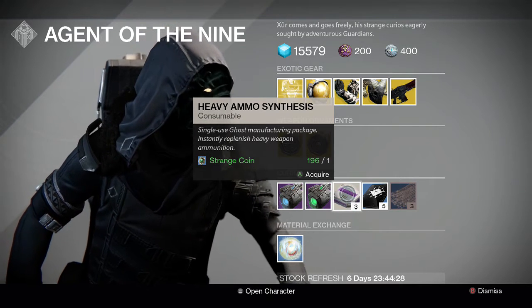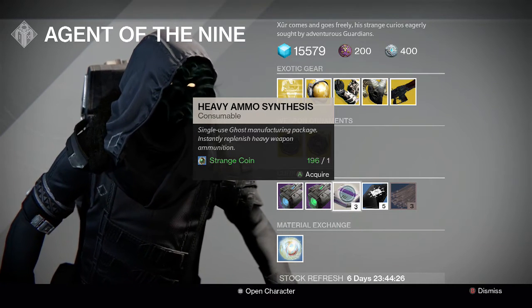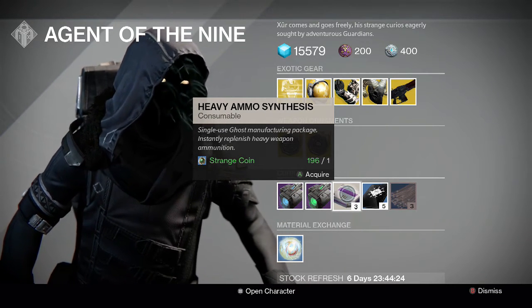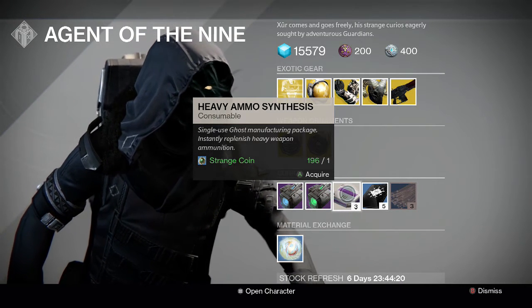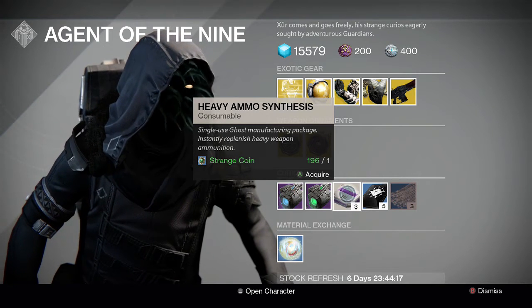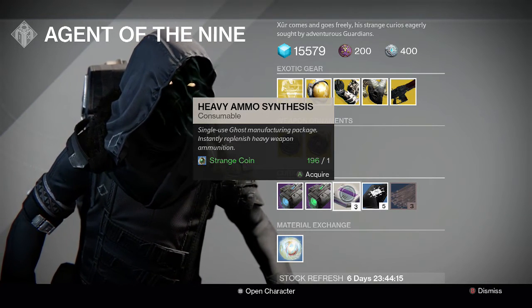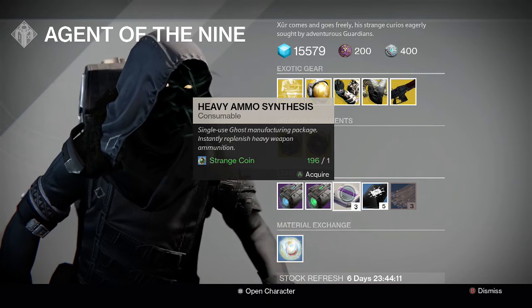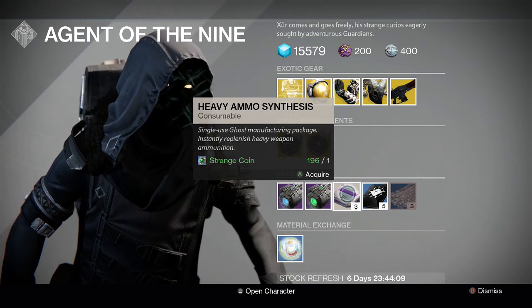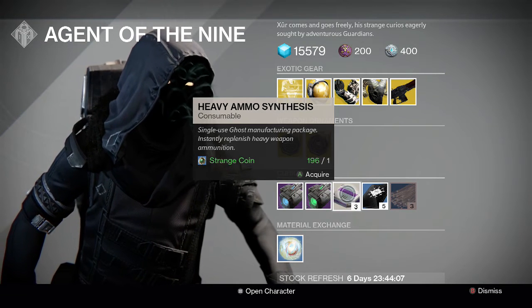He's got the Plasma Drive if you want to upgrade your rare sparrow, or the Emerald Coil. And again the heavy ammo synths — the single most effective and efficient, most cost-effective, economical way to rank up your factions. If you are below 390, farm strange coins, go see this guy, and get as many heavy ammo synths as you possibly can.